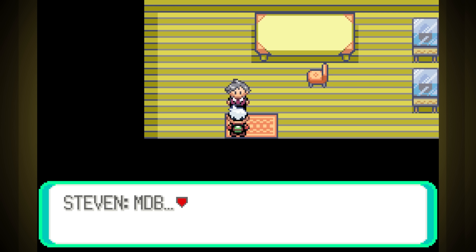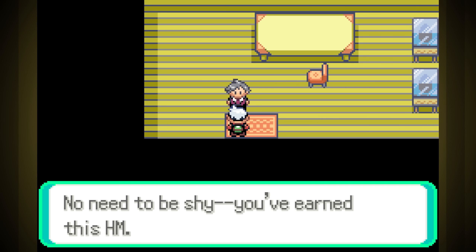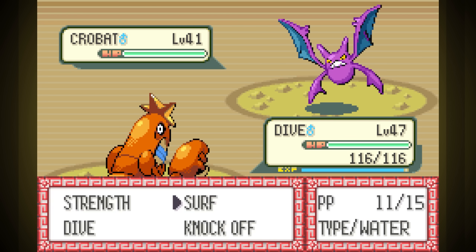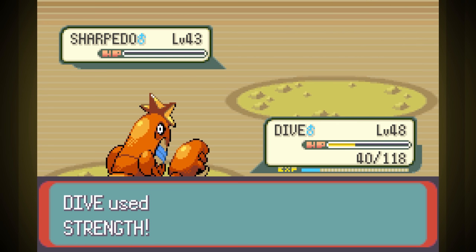After the gym, we're given Dive by Steven Stone. It's basically Water Type Fly, and it's not quite as strong as Surf. Still, we might get some use out of it. Archie fight time — after that last fight, this was super easy. Dive did the whole fight by himself with no problems at all.